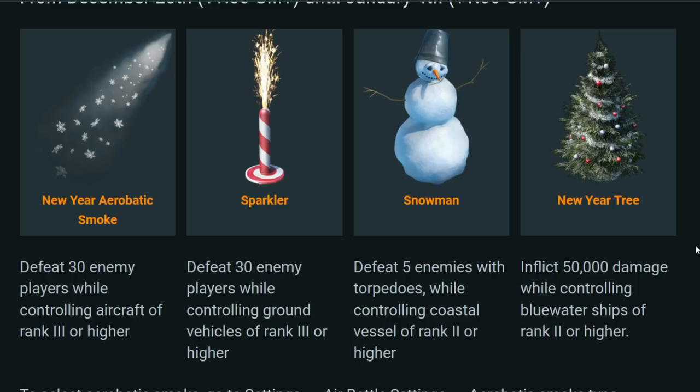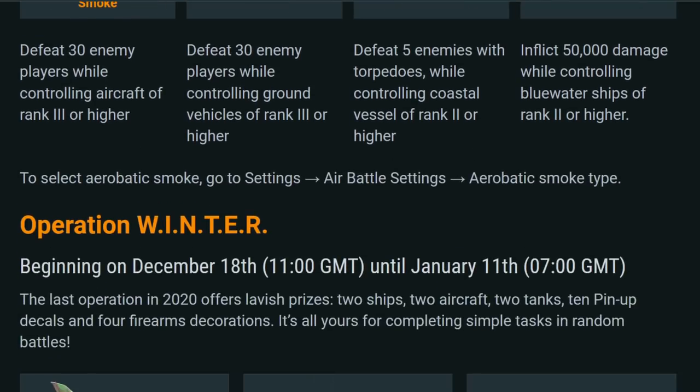These are some nice extras alongside Operation Winter, which is already running. It's always great to see new decorations and new aerobatic smoke — the first new one in maybe four to five years — plus animated decorations. It makes me excited for the future of War Thunder, like the possibility of animated profile pictures, which they already do in Crossout.